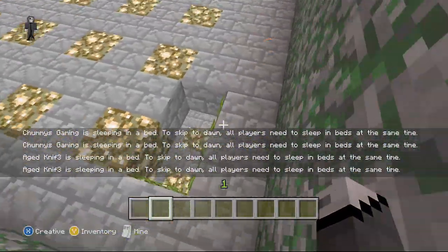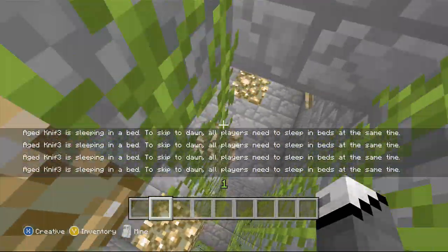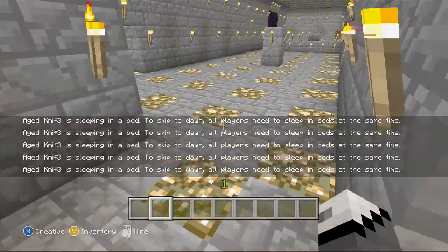There are arrow launchers, TNT launchers, and lava dispensers. I'm going to come all the way down here and show you guys some other stuff that's down here.